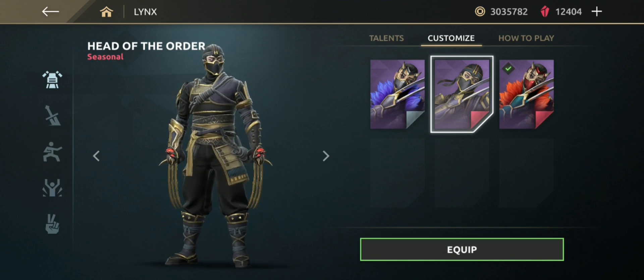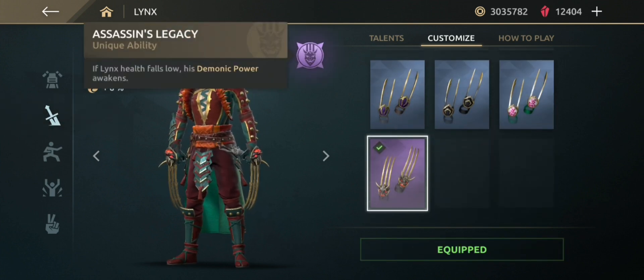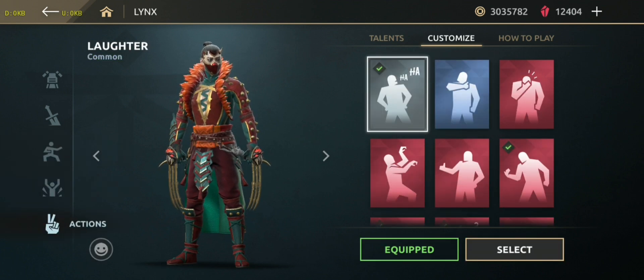Let's customize with a weapon. Obviously we are going to choose Assassin's Legacy. The unique ability — if Link's health falls low, demonic power awakens. The attack damage is increased by 7% and shadow damage is increased by 8%. Opening stance: Predator. Victory pose: Smoke Bill.